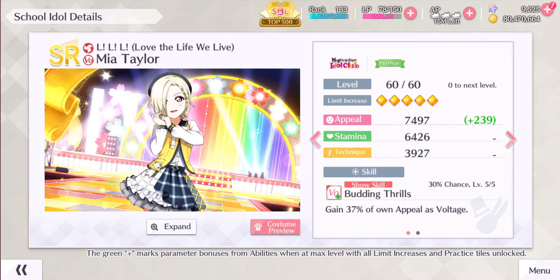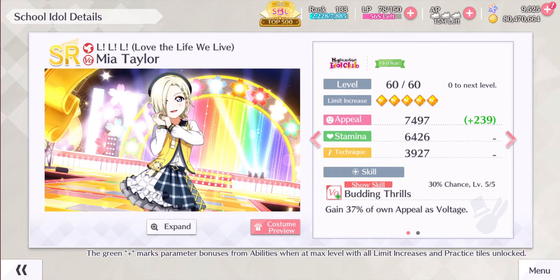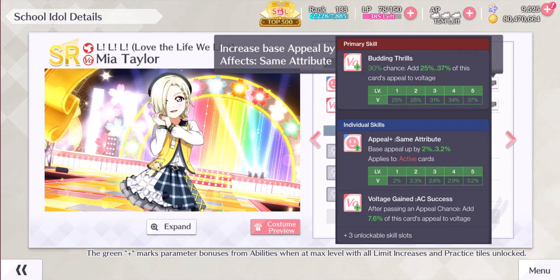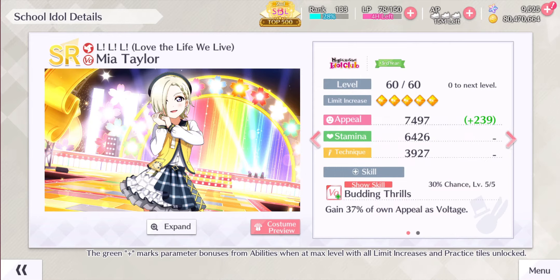Starting this banner, Nijigasaki's set LLL — Love the Life We Live — will roll out until the end of December. The scouting SR you can get is LLL Mia. Being an active voltage card, her base stats start off at 4,402 base appeal, 3,776 base stamina, and 2,302 base technique with 6.90% critical rate. Her fifth limit stats end up at 7,497 base appeal, 6,426 base stamina, and 3,927 base technique with 11.78% critical rate. Mia's skill is Voltage Gain, gaining voltage by 25–37% of her appeal. Her passive ability is Appeal Plus, affecting active cards by increasing base appeal by 2–3.2%. Her active ability is Voltage Gain, gaining voltage by 7.6% of her appeal on appeal chance success.